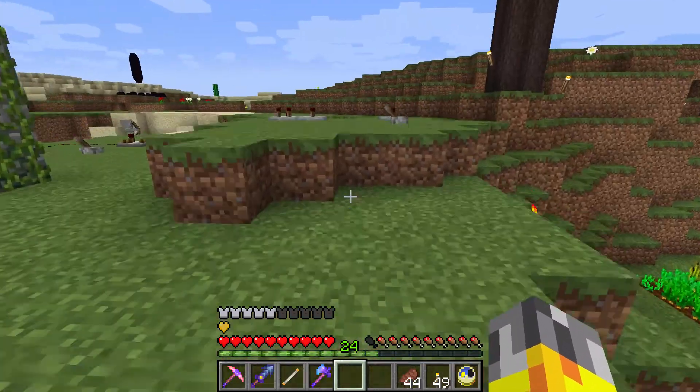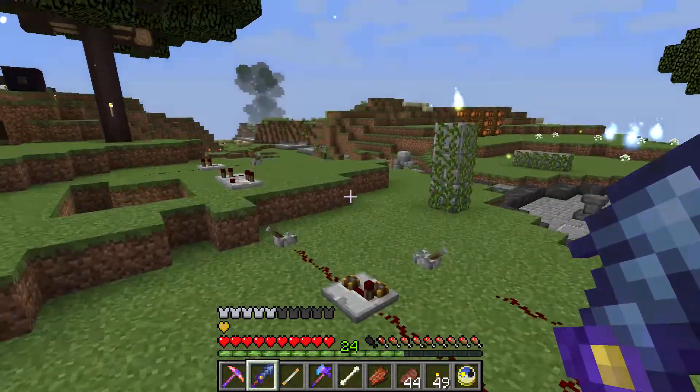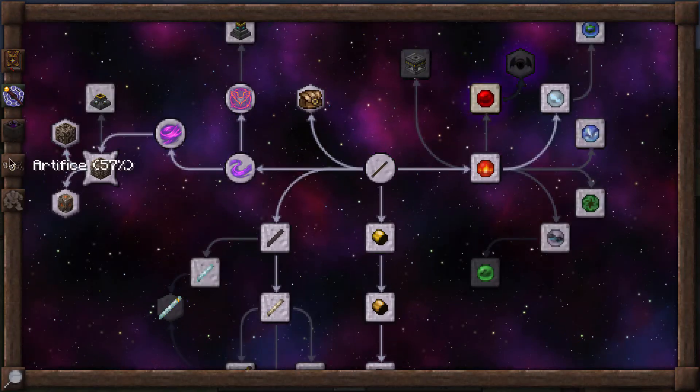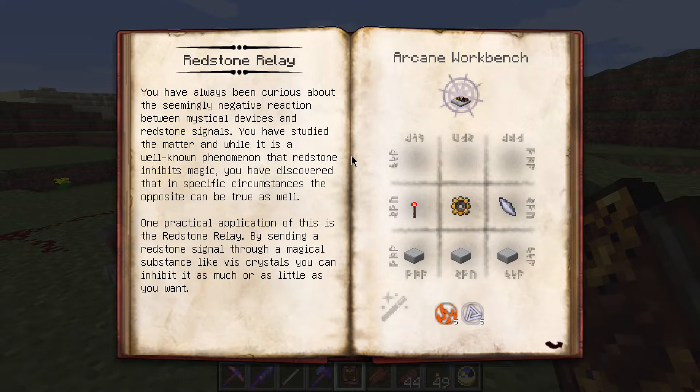Something else I've been doing off camera - if we head up to my infusion altar, I've got some skeletons in this pool over here that we'll quickly dispatch. I've been working here with the redstone-related item that Thaumcraft adds - the Redstone Relay I believe it's called. So just to recap, let's go ahead and enter the Thaumonomicon - I believe it's under the Artifice tab. There it is. 'Redstone Relay - Magical Redstone Interaction: you've always been curious about the seemingly negative reaction between mystical devices and redstone signals. You've discovered that in specific circumstances the opposite can be true as well.'